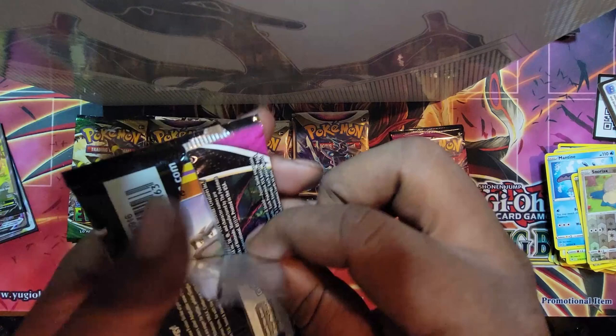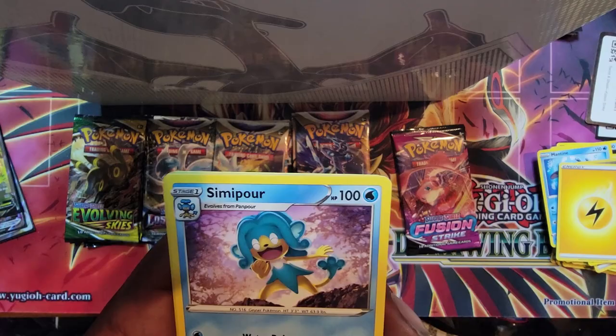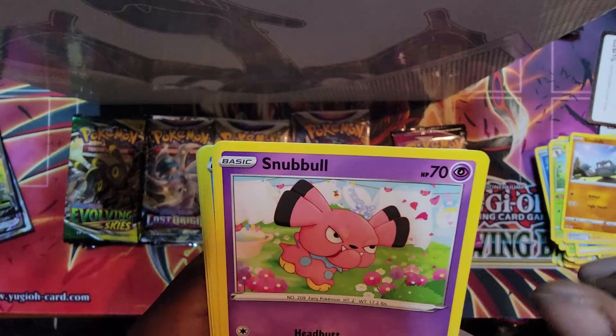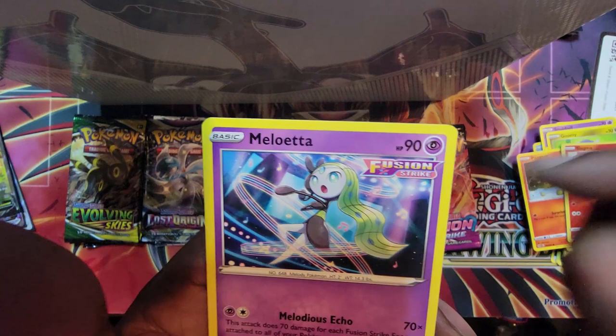On to the next Fusion Strike. So far no big hits out of these packs yet. White border — lightning. Centiskorch, Metapod, Adventurous Discovery, Geodude, Snubbull, Rockruff, Gumshoos, Pansear, Slugma reverse holo. And Meloetta. Last Fusion Strikes — come on, we need some hits. Need some rainbows, some golds. Black border — Arcanine. We got the Galarian Linoone. Farewell Bell, Galarian Meowth, Tynamo, Qwilfish, Fletchling, Skitty — reverse holo. And Melmetal. I'll take that.